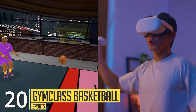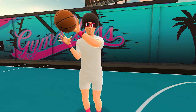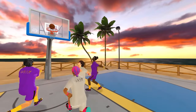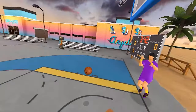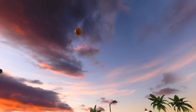Gym Class is the top VR basketball simulator. You can make high-flying dunks, pick up games with friends around the world, and compete to be a star in the largest VR sports community. With state-of-the-art physics, Gym Class makes basketball feel like the real thing, because shooting, passing and dribbling moves react the same way in VR, unlocking true immersion and so many layers of fun.